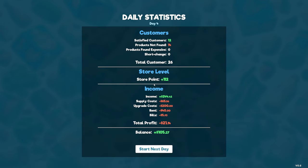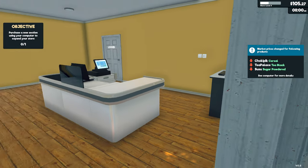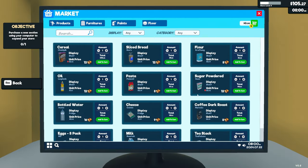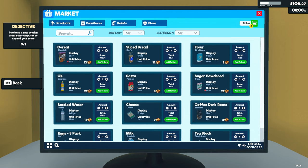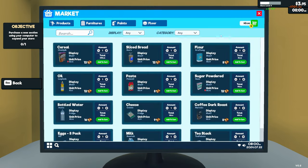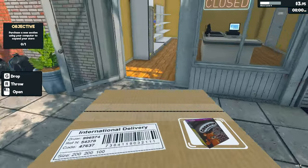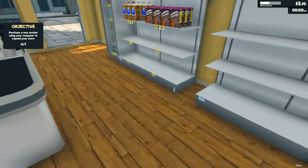Day end: 12 customers served, 14 couldn't find what they wanted, 112 store points. We ended 21 dollars up on yesterday. Market prices: cereal down, tea down, powdered sugar down. Let's buy oil, cereal — actually we've already gone over budget. Let's just purchase what we have and get the shop open. Instant delivery is amazing.